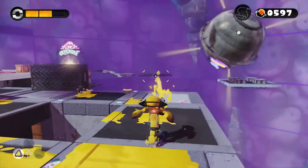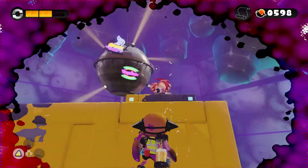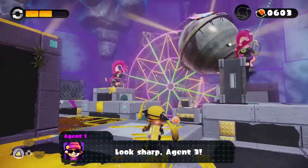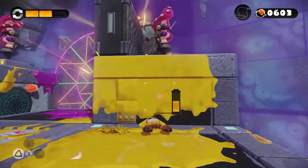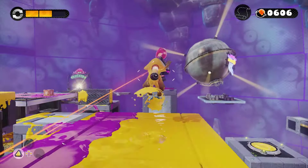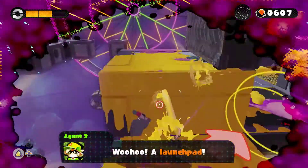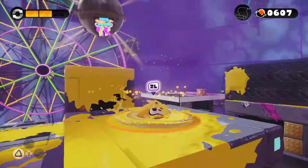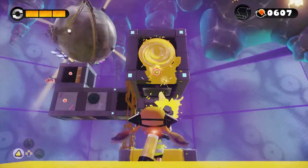Why did I have to hit the checkpoint? I want to go back and get that scroll. I want it so bad. I even told myself — make sure you stay as far away from the launch pad as possible. What do I do? I tried so hard, and I got so far, but in the end, it doesn't even matter.